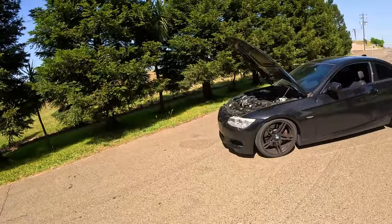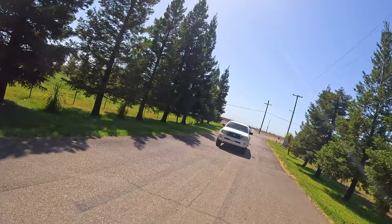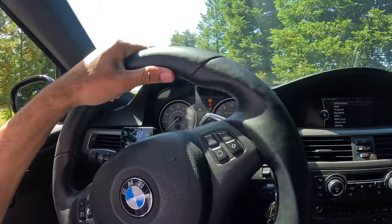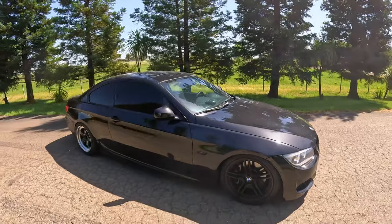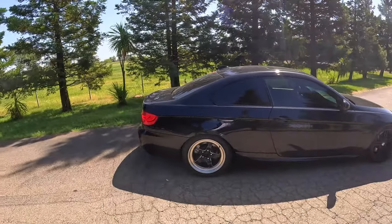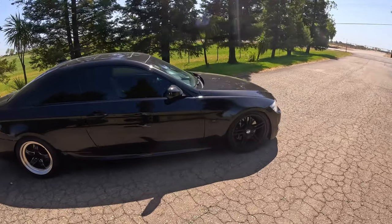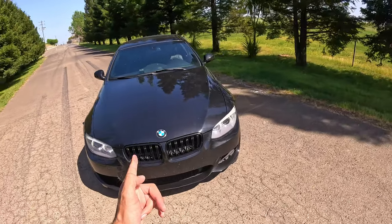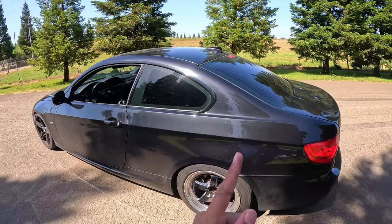If you guys have any suggestions — I kinda wanna wrap the car, but I'm hesitant on doing that. She's blacked out window tint — gotta have that. If you guys have any suggestions on future things I should do to the car, I got some ideas, but I wanna hear your suggestions. New wheels — these are stock IS wheels, they're pretty cool, they get the job done. A wrap, maybe. New exhaust — that's coming for sure.